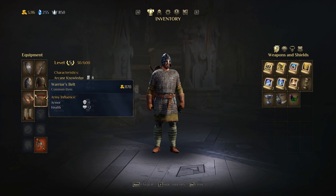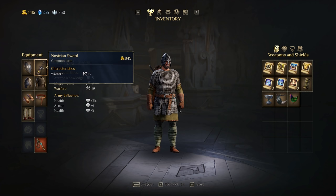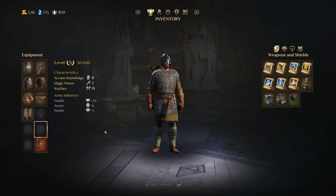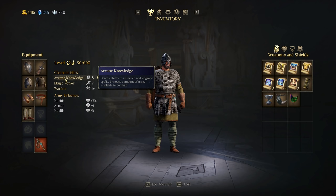Some items will say a bonus to specific unit types — for example, all of your bowmen get 10% increased damage, or this increases your arcane knowledge. You'll get certain rings, amulets, and mounts that do specific things. Be mindful when building your character — especially if you want to play Ivar as a spell caster, you'll need to increase arcane knowledge to actually use scrolls on the battlefield. You can't use a scroll in combat if you don't have enough arcane knowledge, which is the mana pool you'll have when you jump into combat.